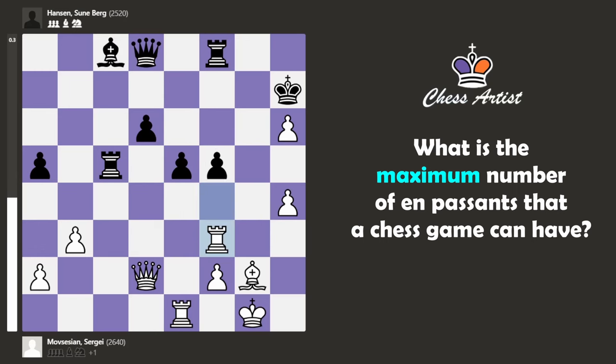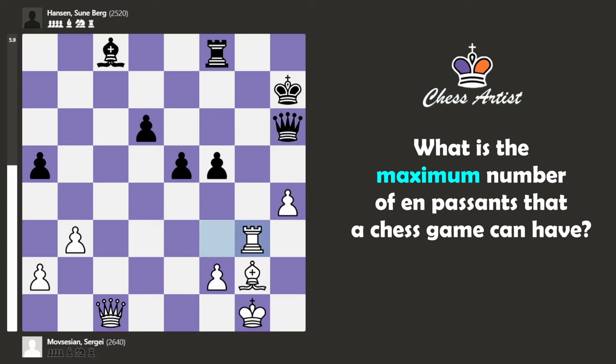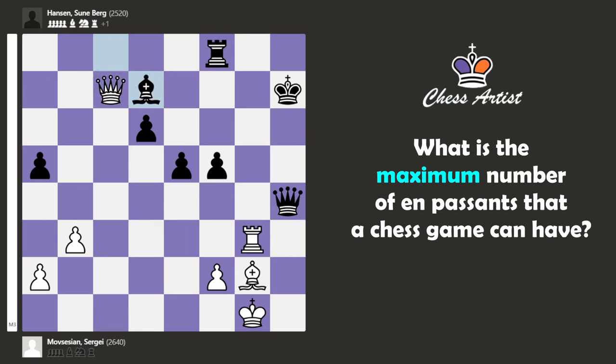The game continues with an exchange of rooks, and look at this move. Can you see that the queen is just hanging — with check even — but for some reason black doesn't see it. In fact, this is the winning move, because after this you can just block, block, block, block, move, and this is checkmate.